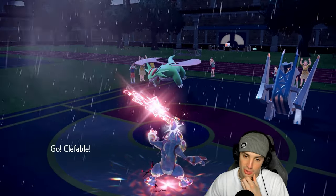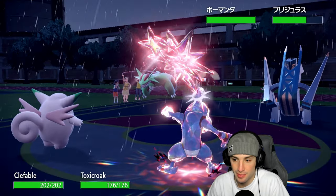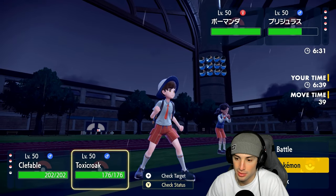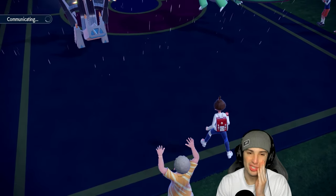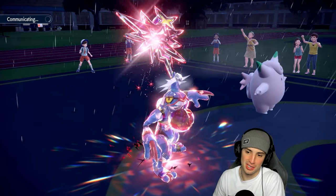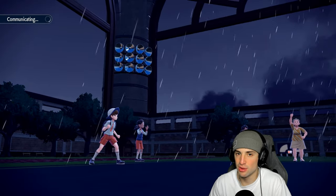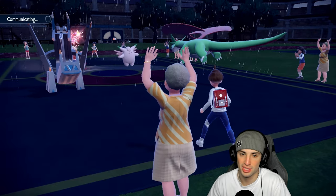Gotta go Clefable here and hard swap into Rillaboom to get stats back. I could Moonblast Salamence but they're probably going to Terastalize into Steel. I'll just Moonblast anyway and hard swap into Rillaboom. That Draco Meteor really hurt — I was thinking the Intimidate swap was what made it tough because I really wanted to halve Armarouge's health and stay on the field with Toxicroak just draining away. They might Terastalize Salamence into Steel — a typical Tera for Salamence.